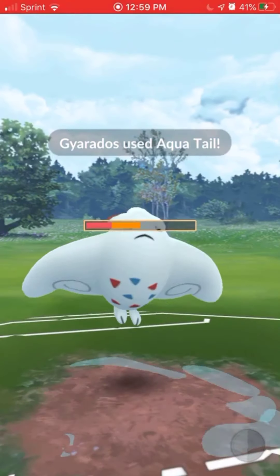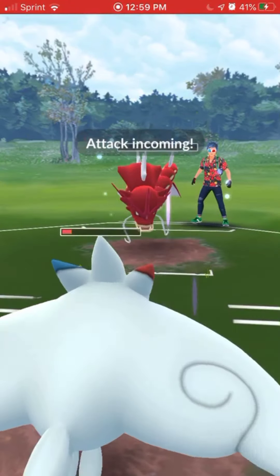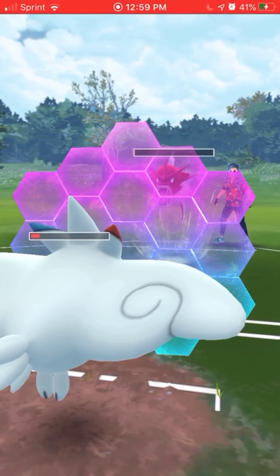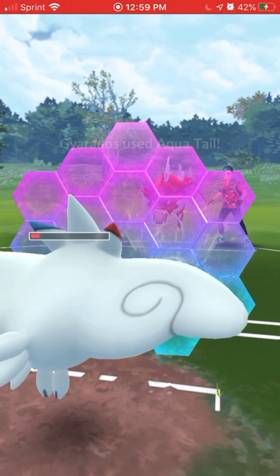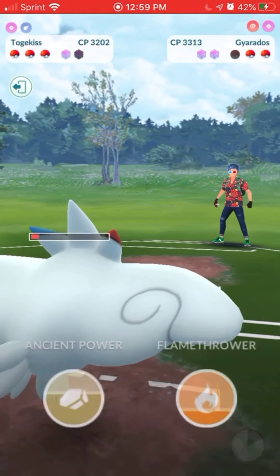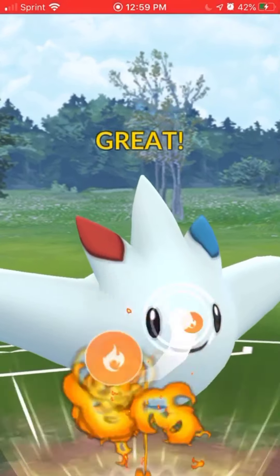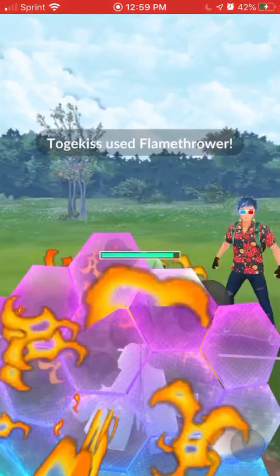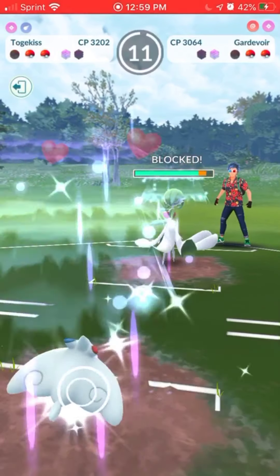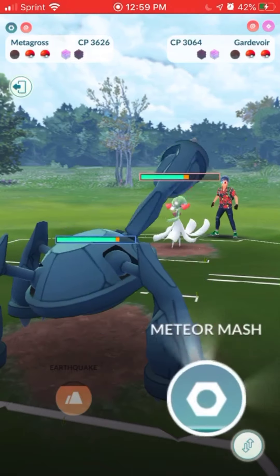They use Aqua Tail and I haven't been up against a Gyarados with Aqua Tail in Go Battle League yet — it hits hard. I had to shield up here, which I wouldn't normally have to do going up against a Gyarados with my Togekiss, and they almost took me out. We use Flamethrower; they're probably going to shield. Maybe I should have gone for Ancient Power to possibly get the boost, but I don't think that'll matter in the end.